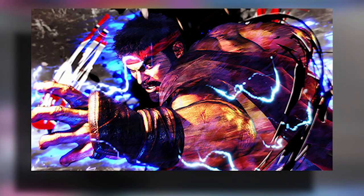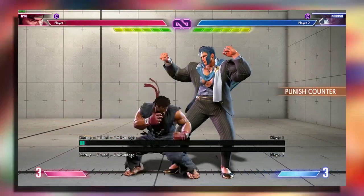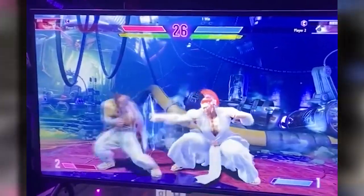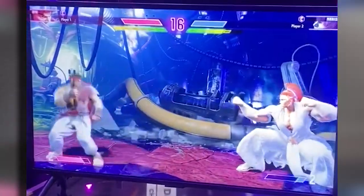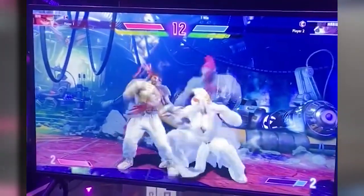Now we have Ryu. We've only seen one change to Ryu so far, and that's the Hashogeki. Currently, Light Hashogeki is punishable on block — it's minus four, so it can be punished with jabs — but in the newer build, we can see that it's safe on block. Changes have also been seen to Heavy Hashogeki, where he used to be out of throw range when the opponent blocked it, but now he seems to still be in throw range.